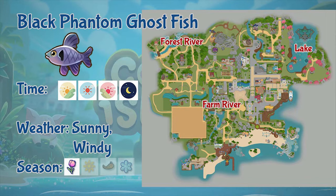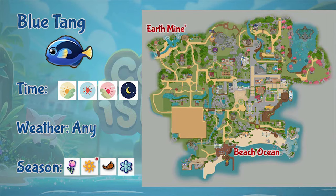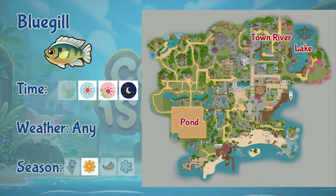Next is black phantom ghostfish. This fish can be fished at the lake and in the farm and forest rivers. You can fish it all day but only during sunny and windy days, and it only appears during spring. Next is the blue tang. You can fish this fish in the earth mine and also the beach ocean, all day and in any season, but in summer it only appears at the mines.